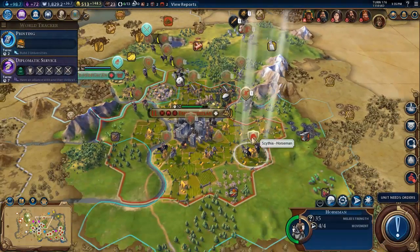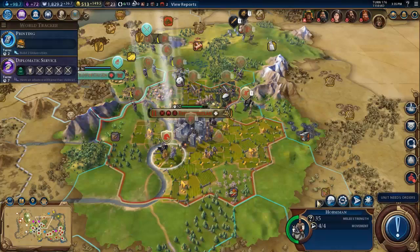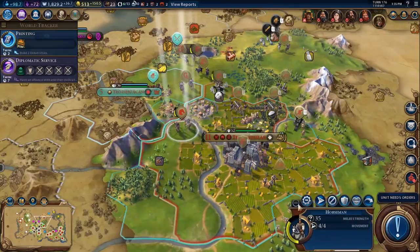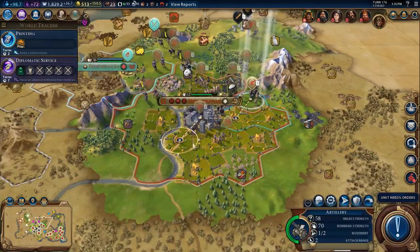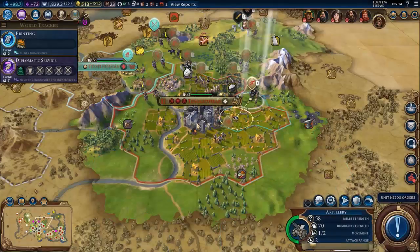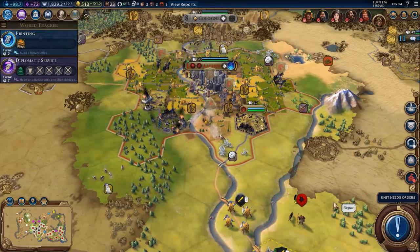I guess I can probably delete quite a few of these units as well. I'm going to delete that one, I'm going to delete that one — that'll give us extra gold per turn. I just don't feel like I need all of these units now. I'm actually going to delete this one here as well. I'm going to bring the artillery into the city and just do it that way. Let's go and repair this.